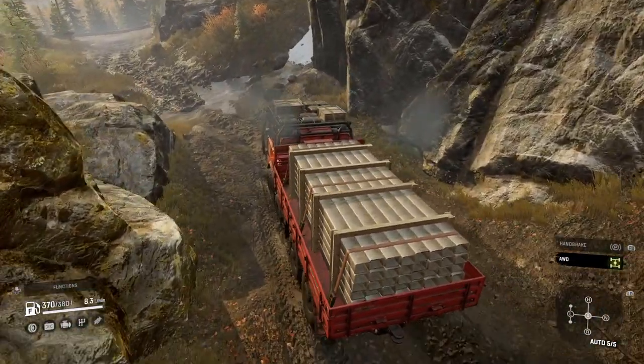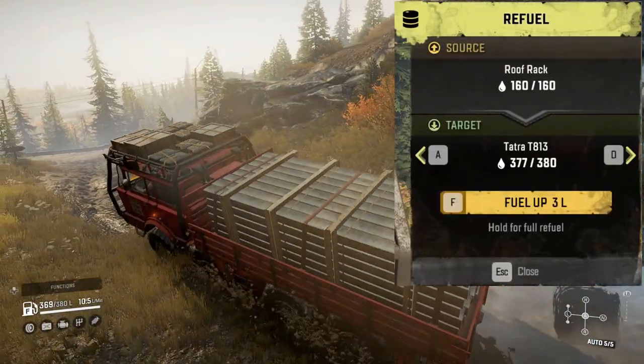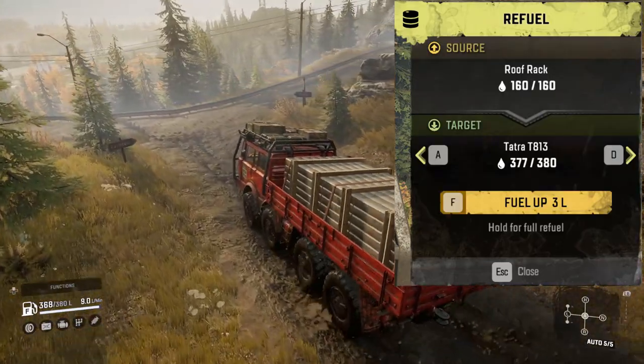To keep the truck going as long as possible, the roof rack add-on lets you refuel 160 litres out of the 380-litre tank capacity, which is a 42% refill.